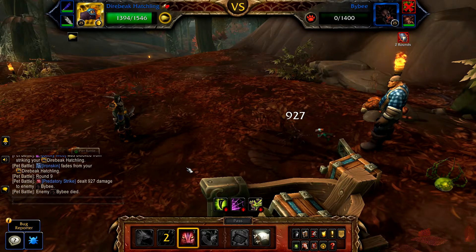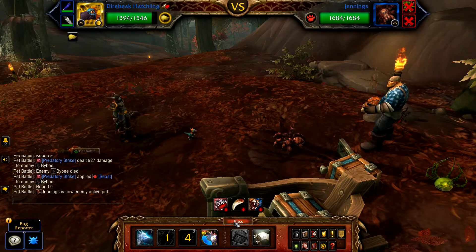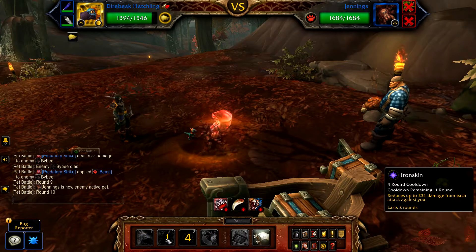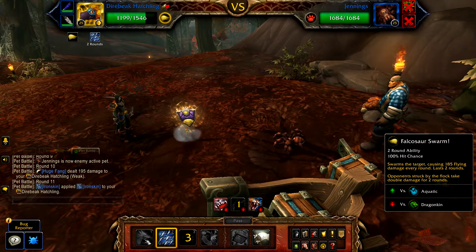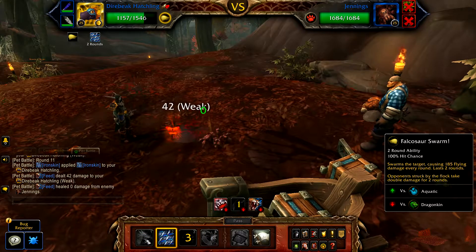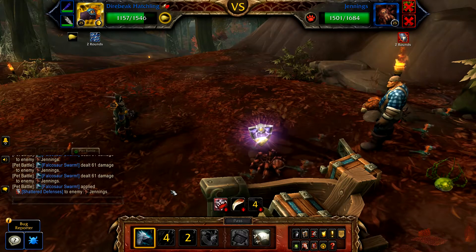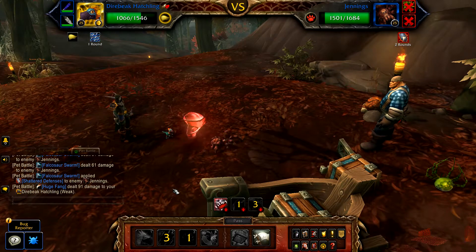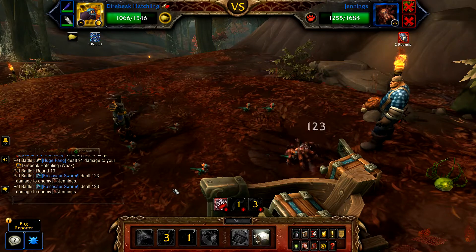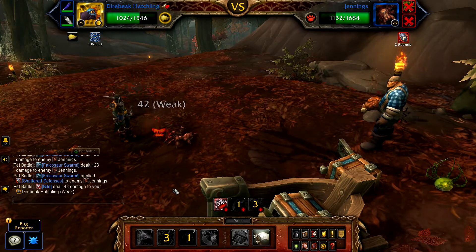This should finish up Bibby, and Jennings enters. Pass the first round against Jennings, then use Iron Skin, followed by Falcosaur Swarm, then Predatory Strike.